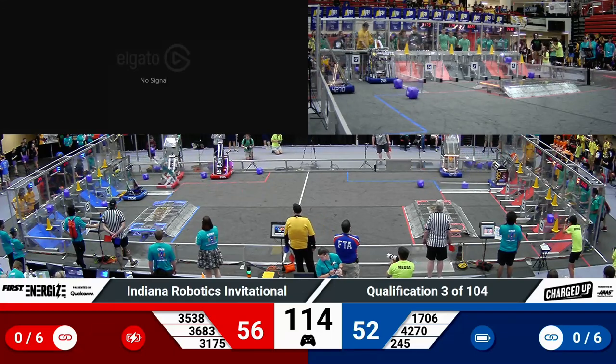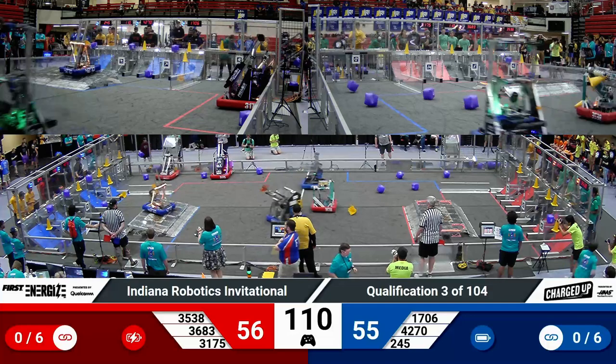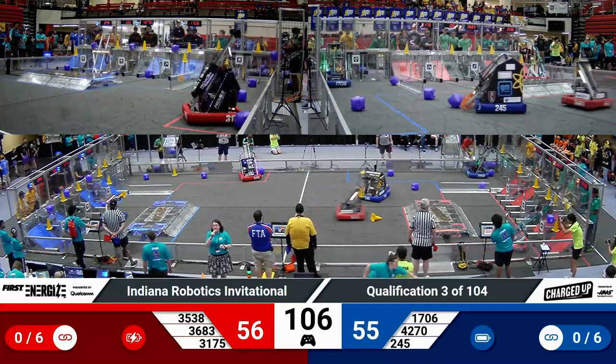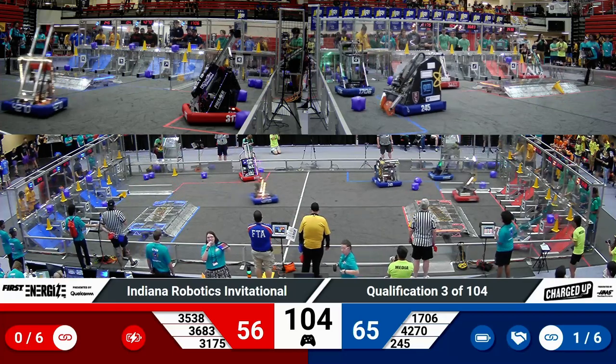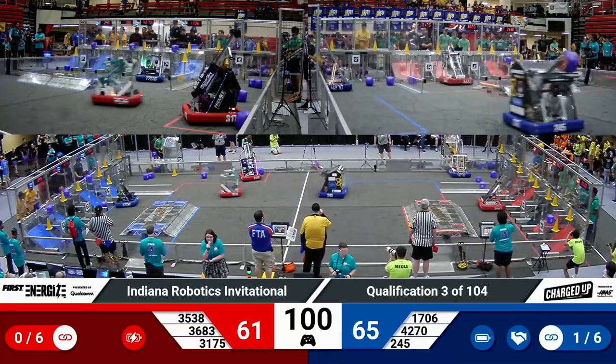Their partner Ratchet Rockers right behind them. Ratchet reaches on up, looking for three points for the blue alliance. That cone sticks the landing in the middle on one of those outer grids. The score is very tight. We do now see the link bonus annotated correctly up on the audience lower third.